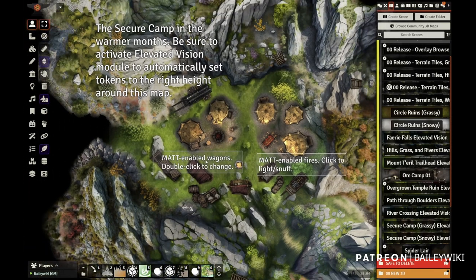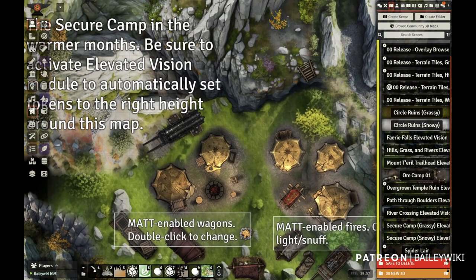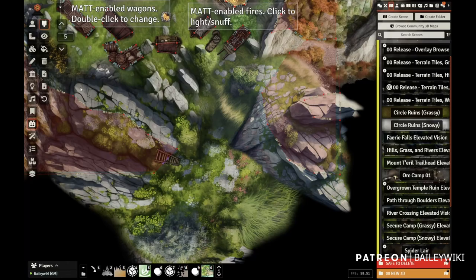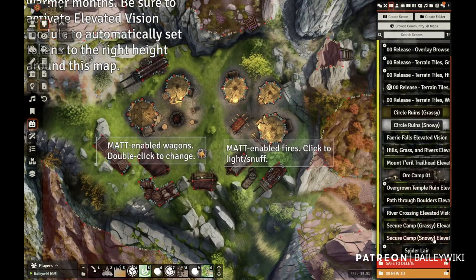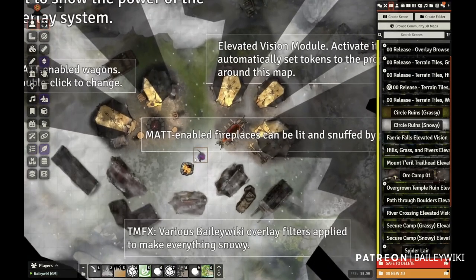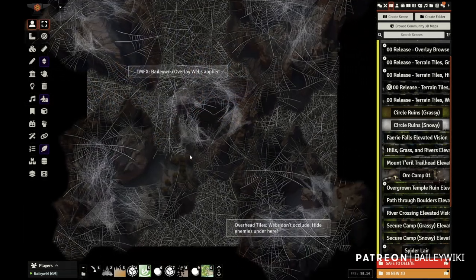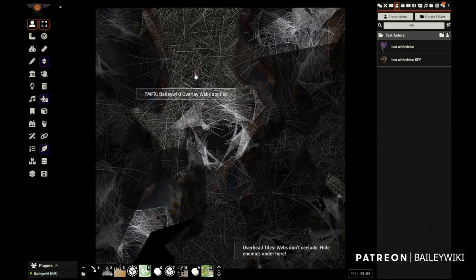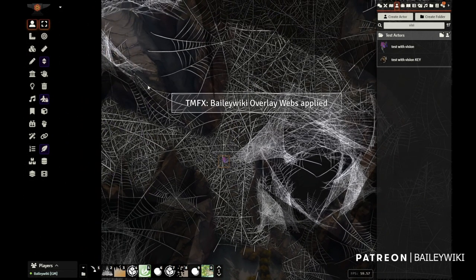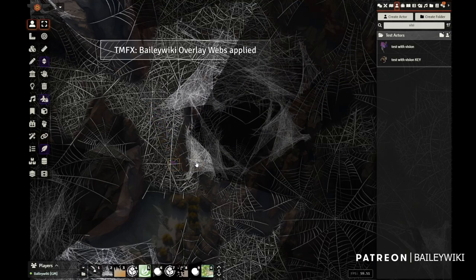The Secure Camp has all of the pieces you've seen before — you can double-click on the wagons and change them, and it has elevated vision to make it tactically interesting, with ladders going up to high defendable places. Come in and play with that to see how it's all set up. Then there's the snowy version — the same exact tiles but with all of the overlays applied and different ambient sounds and weather. Finally, the Spider Lair is where you drop in players with some cool Michael Gelfie ambient sounds in the background, walking over tiles that have spiderwebs applied. You can really quickly spam spiderwebs. There's a central area for your big bad boss lying in wait.